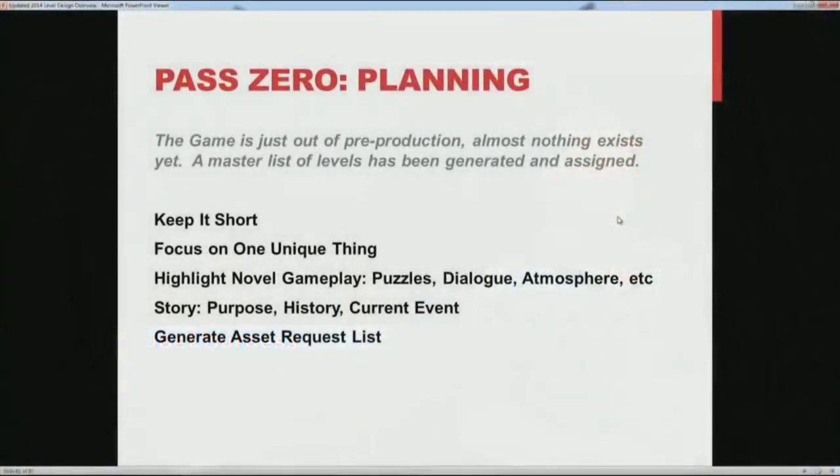These stories provide background information that informs all kinds of micro decisions when you're building. How would this crypt be built? Why would it be here? You can start from a place of consistency in future passes. Something more pragmatic that we also do at this stage is generate a list of asset requests — not every table and chair, but anything that will make this level unique. Like, this particular guy was buried here and I'd like a headstone that says that. We get that stuff requested early because these are the sorts of things that will slip through the cracks — we need to make sure custom one-off stuff is accounted for so we don't forget about it.